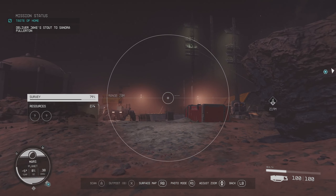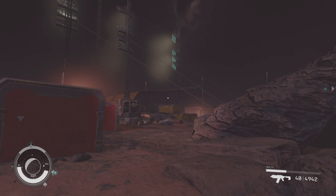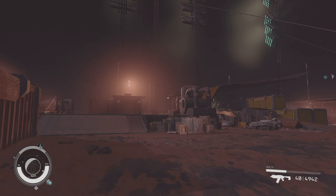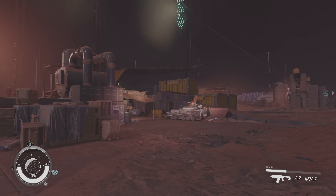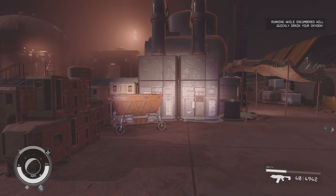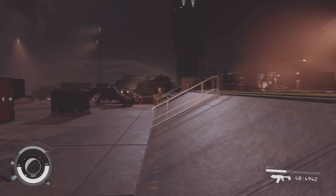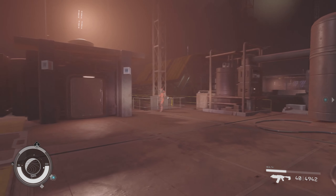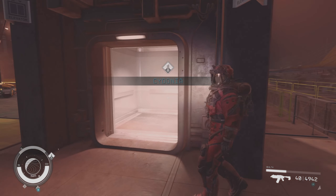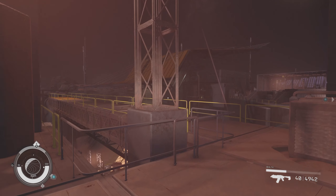Am I going the right way for the city? Oh yeah, that should actually be the city — it looks like a ruined stadium. I wonder if you can find the Curiosity rover somewhere here. This looks more like a tank — it would be funny if, just by a random event, you landed on another part of Mars and were able to find it.